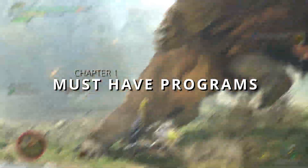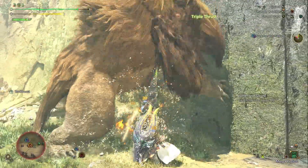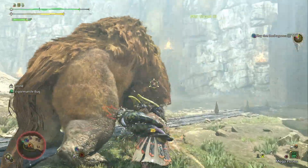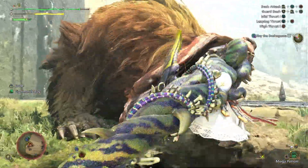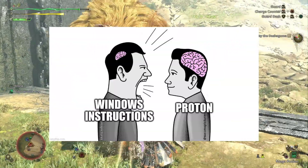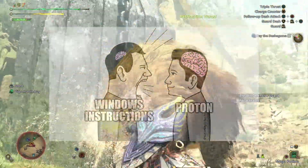Chapter 1: Must-Have Programs. Proton. You need Proton for gaming, at least if you want to play games which natively run on Windows. Simply put, Proton translates Windows-specific instructions to something Linux can handle, and then you can play your games.